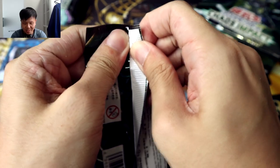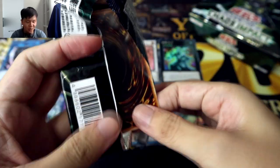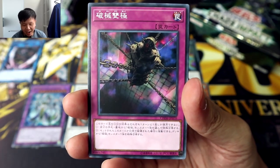We'll continue on with the next stack, because we still have our secret rare coming in. We've got three ultras and one ultimate, so our secret is literally our last chance to get Dark Fluid. I am really hoping we are gonna get Dark Fluid here — if not, that'll be pretty disappointing, because it's a Link 5!